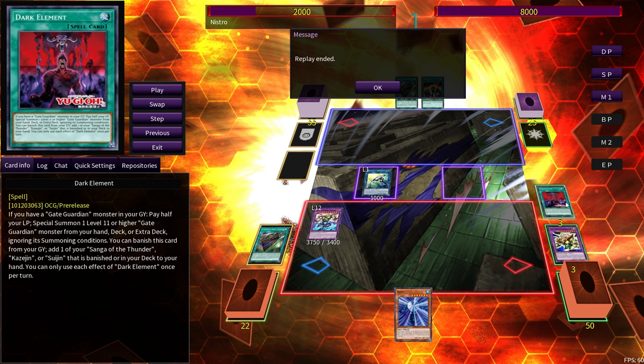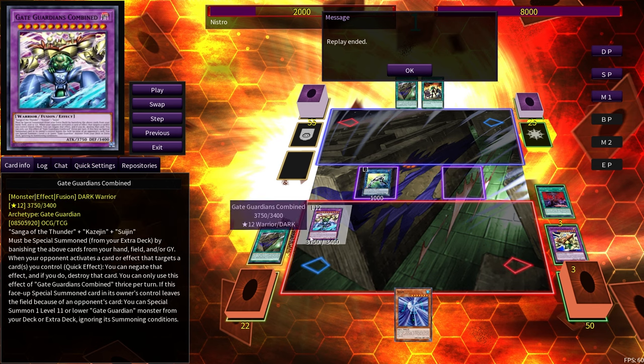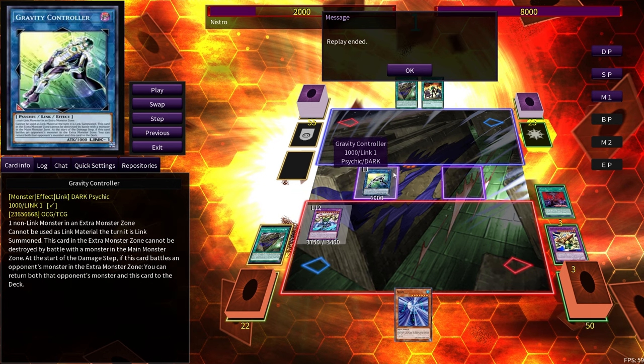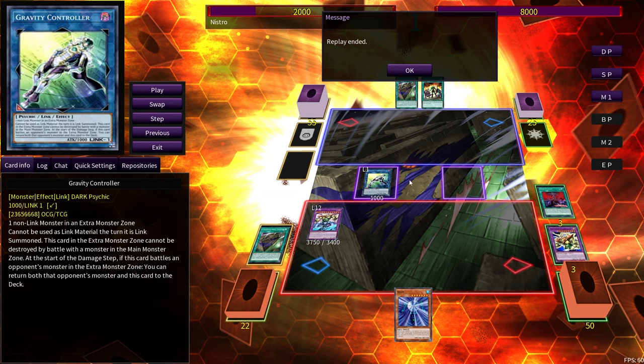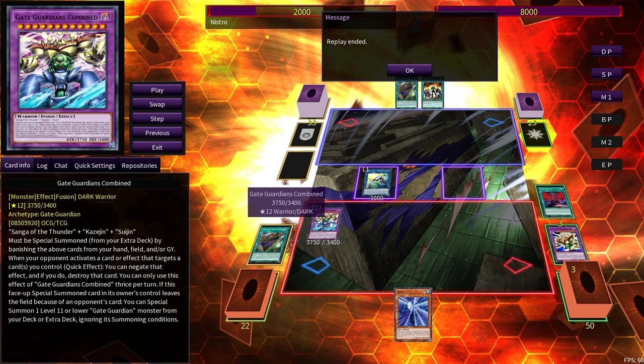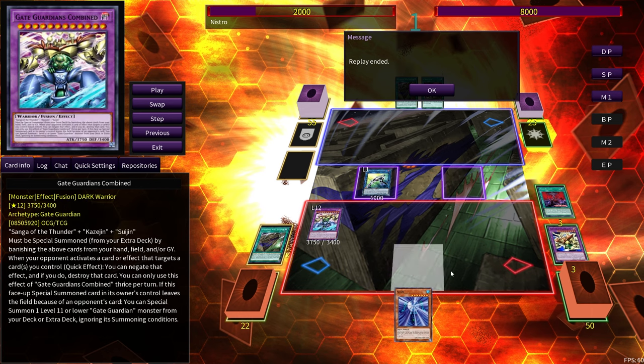I think Dark Element is the best of the two cards, because Dark Guardian would not mean much if Dark Element did not exist. Dark Element definitely makes this new support really good. Because it's another spell card that searches out the names, now we have four spells and traps that search the names. Now Magician Souls has even more utility and even more of a purpose in the Gate Guardian package. I just hope Souls gets reprinted so it's affordable — I'm tired of that card being like 25 bucks.